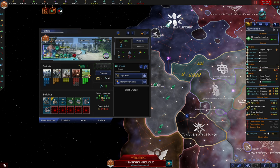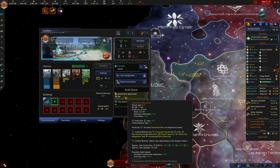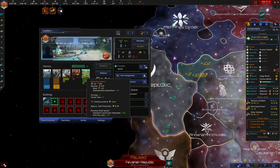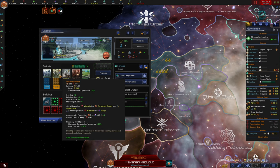Our agri world only has plus 29 food so we're probably going to want to build yet another agricultural district. Lavalcore has three less housing than it needs and zero jobs. I think it might have just recently been terraformed, so we're okay. We're building a monument and a city district. It doesn't look like it's going to be very good for agriculture, mining, or energy, so maybe we'll make this another forge world. Alloys are always good to have.